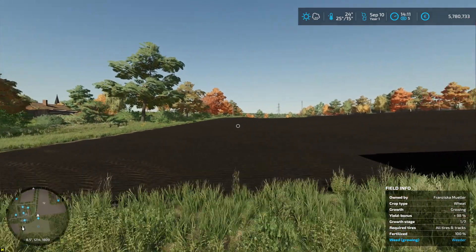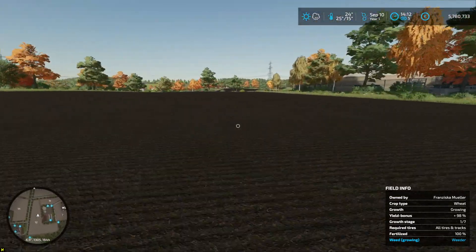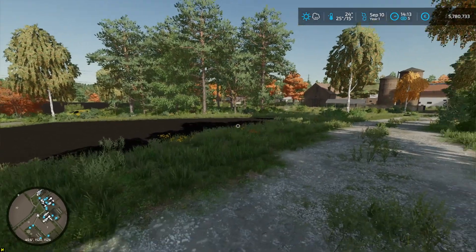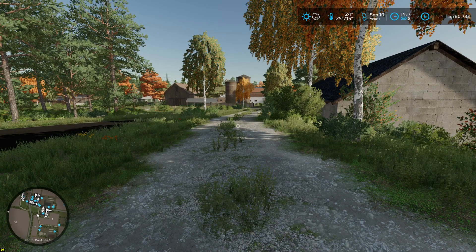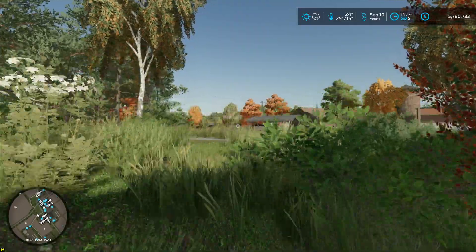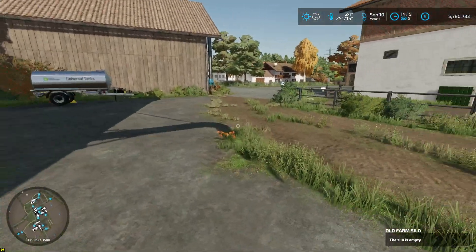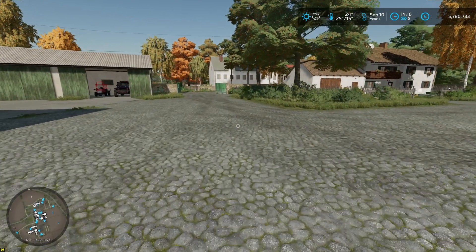I'll mow this grass off screen and transport it to the storage facility next to the sheep and goat pen. I can get that sorted now because I've got the grazing mode enabled, which will allow me to not feed them for a month. So that's cool.